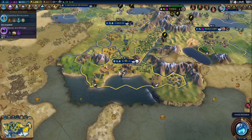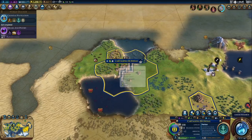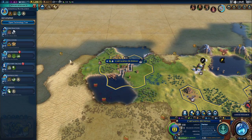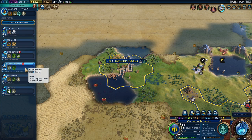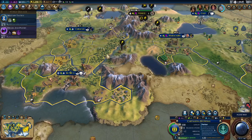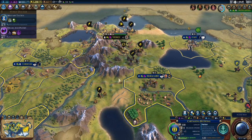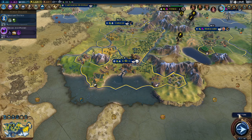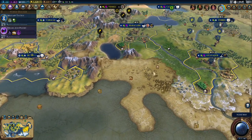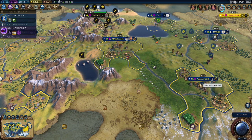I'd like an industrial zone somewhere around here but it really wouldn't work — maybe here would be the only spot, so then I can get a mine here. Okay, so I got that done, so let's make a harbor over here. And we're probably going to go into dark age.